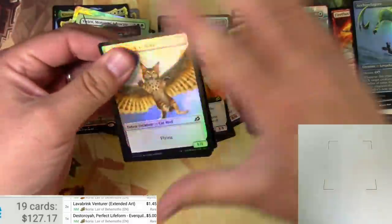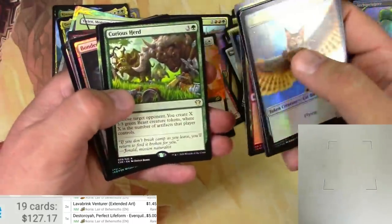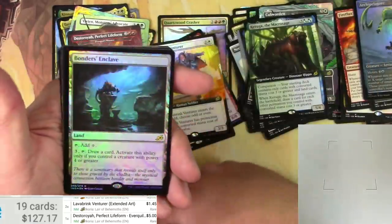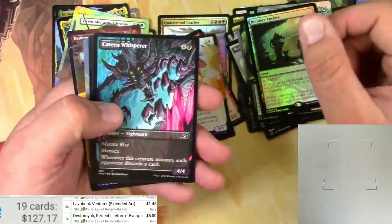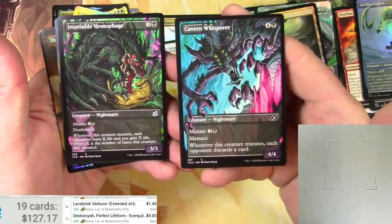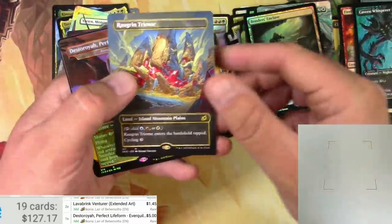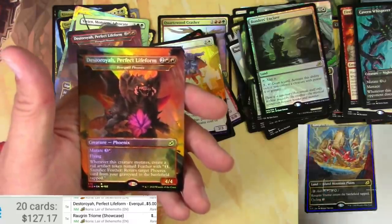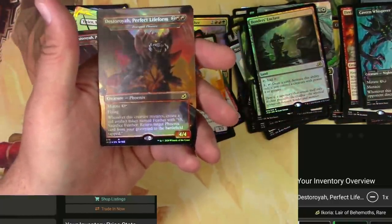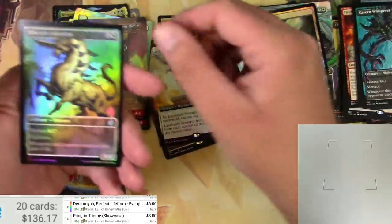Feel free to count down below in the comment section how many of these I missed pricing that were worth anything. Curious Herd. Keruga the Macrosage — I don't think that's a big one either. Bonder's Enclave foil rare. Cavern Whisperer. Insatiable Hemophage — I cannot understate how much I love the alternate comic-booky style art here. Rograkh and Triumph — great — another Triumph. Oh, and there's the foil version! Rograkh and Triumph: eight bucks. The foil Destroyer is already in the app: six dollars — big difference.